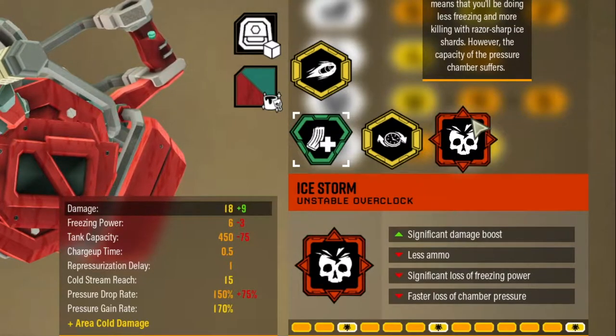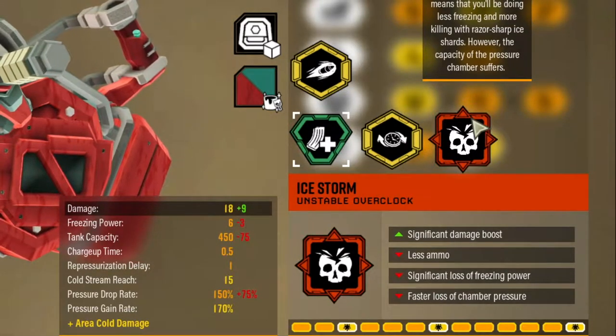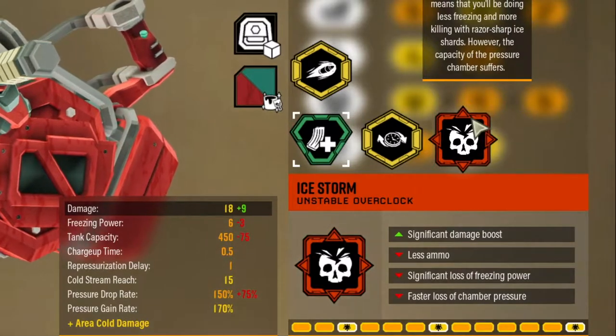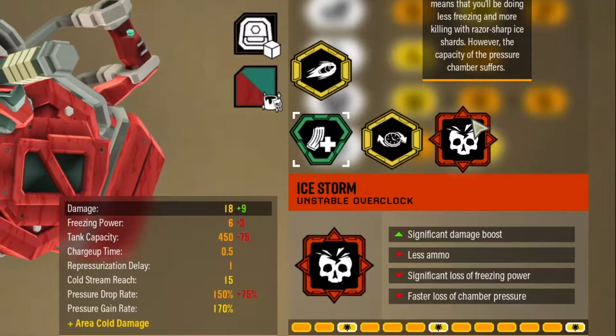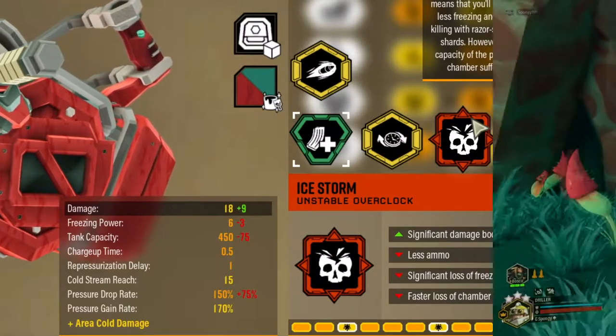The overclock I suggest for the Cryo Gun would be improved thermal efficiency for increased ammo and you can shoot longer before needing to repressurize. The second overclock I suggest would be the Unstable Overclock Ice Storm for a significant damage boost at the cost of less ammo, significant loss to freezing power, and significant loss to chamber pressure.